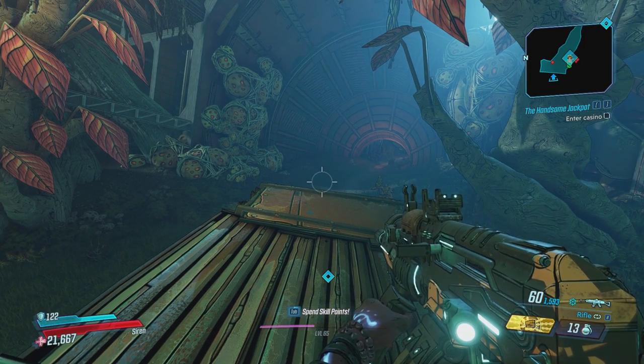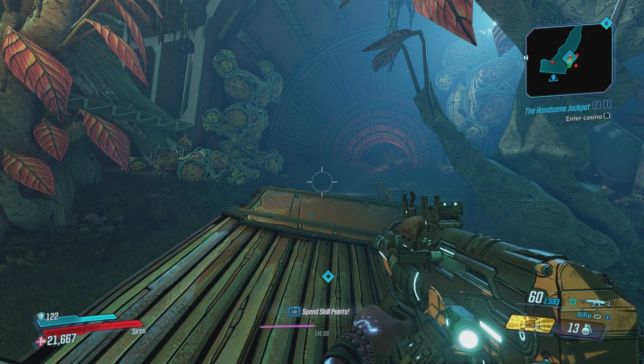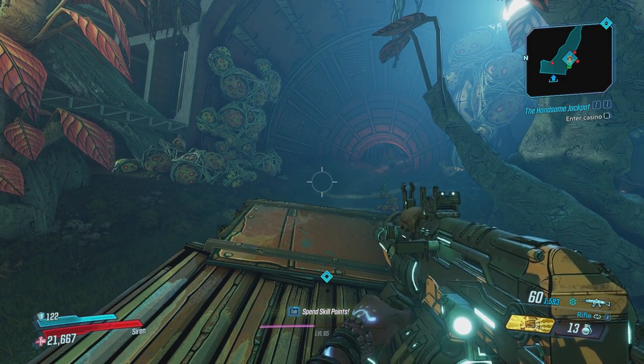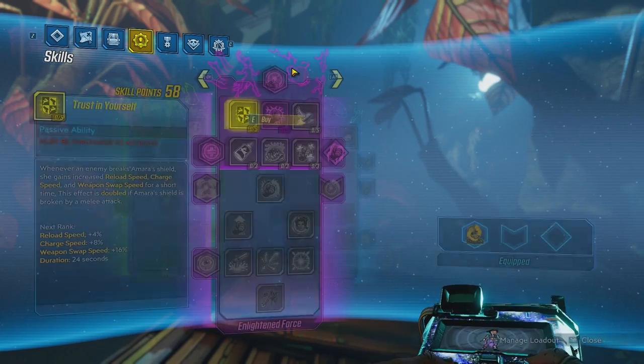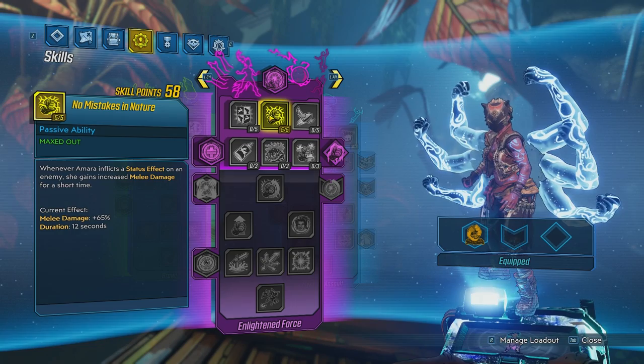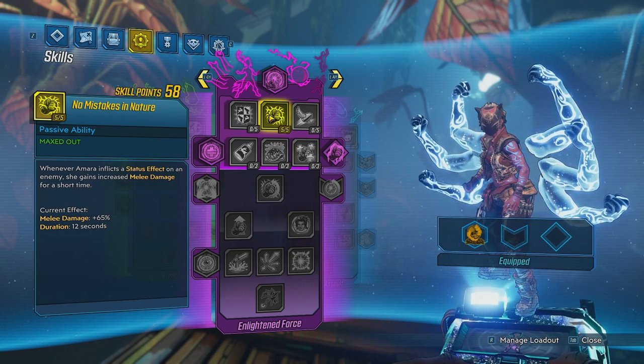Yo, what's going on everyone, ZekeHarma here and welcome back to another boring math video here in Borderlands 3. Today we're going to be taking a look at No Mistakes in Nature. This is a skill in Amara's new purple tree which increases melee damage when you apply a status effect on an enemy.